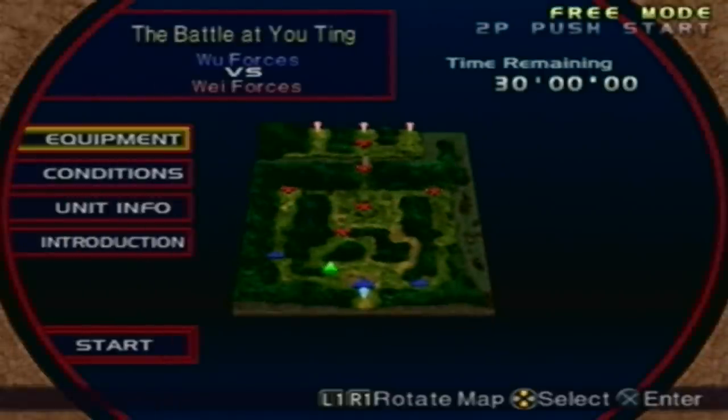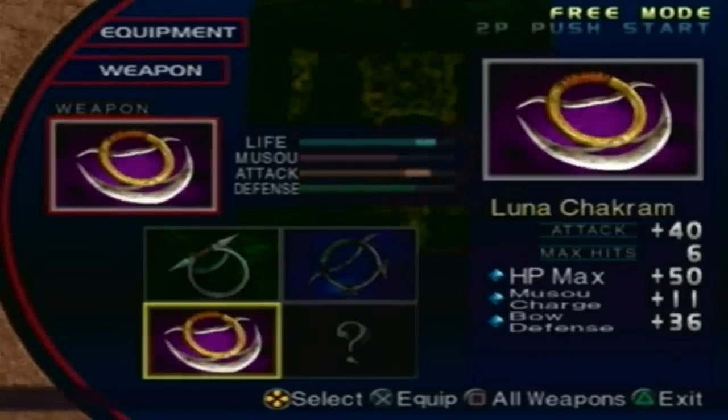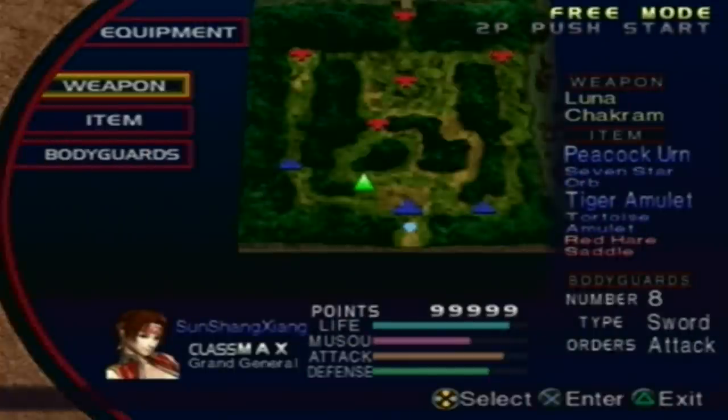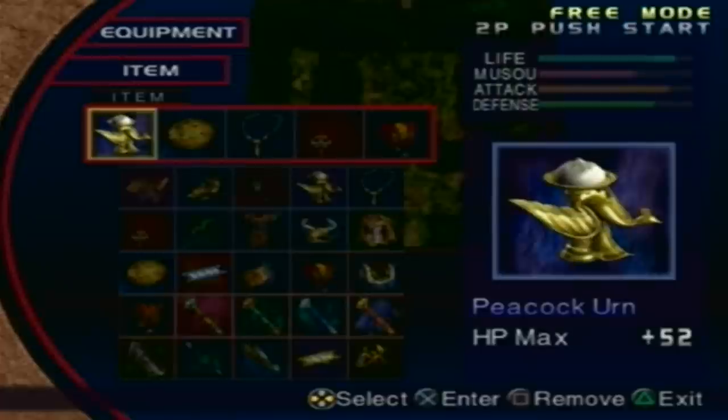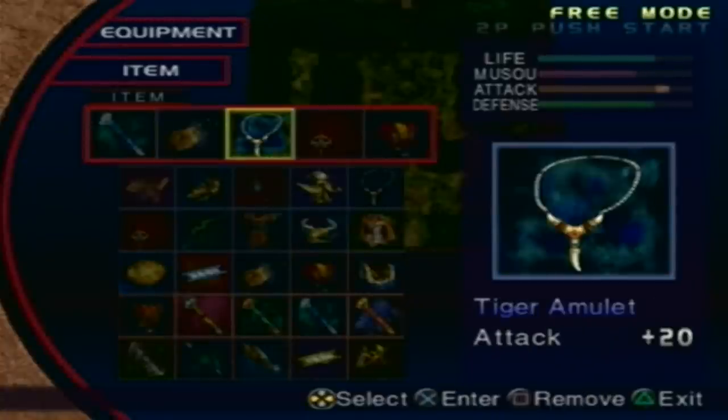The level is small overall. It could be a little challenging — that is if you fail to defeat the two generals Zhang Pu and Zhang He. But other than that, if you succeed at that, the battle will be a little easier. The fourth weapon condition is not really hard. We have a Lunar Chakra equipped with very high stats because I was trying to farm for items as Sun Chang Xiang — additional health of 50, moves to charge of 11, and bow defense of 36.